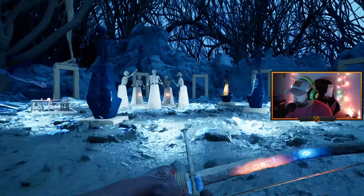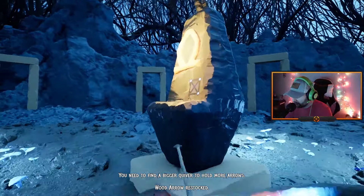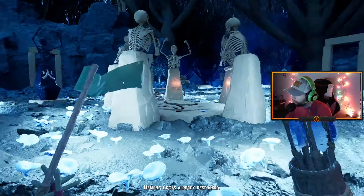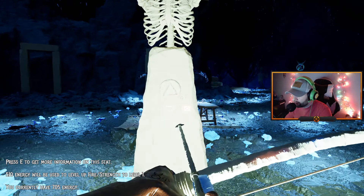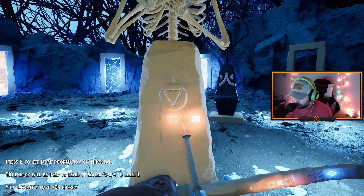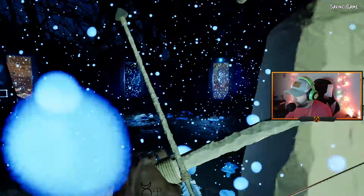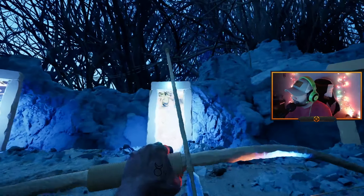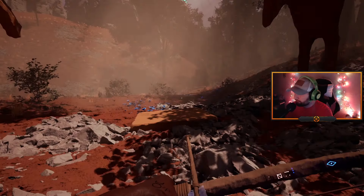Let's head back, restock on arrows — we can now hold seven arrows. Oh, I need to find a bigger quiver. How much energy do I have? 705 — I can get another upgrade. Let's do the sprint one. Because I'm just doing the demo, I'm not really strategizing, just kind of checking things out.